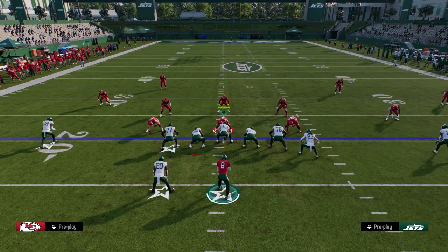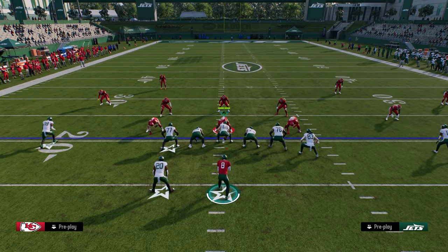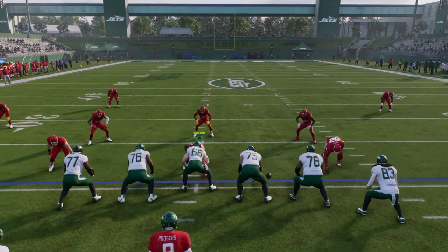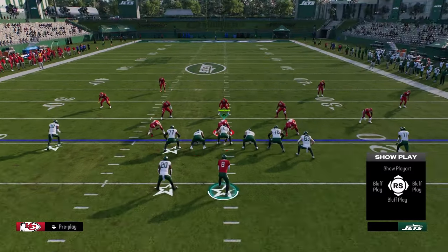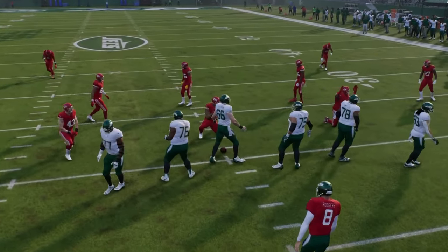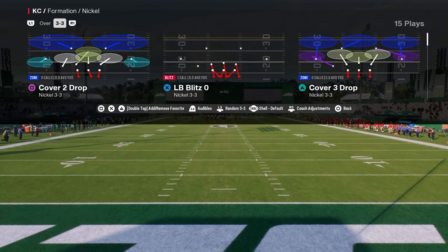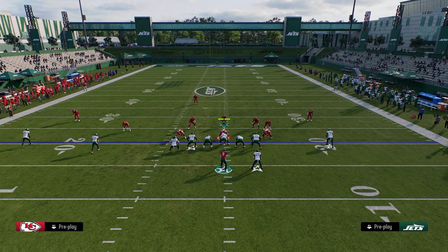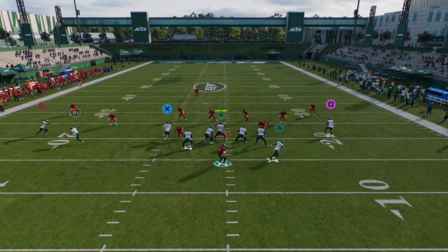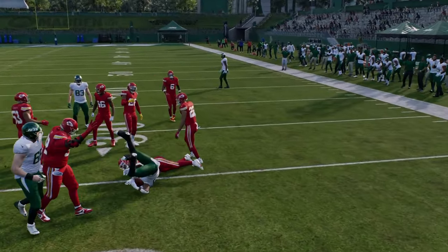A general rule of thumb: you always want to run this offense with your trips to the wide side of the field. In this example I'm showing plays from the left hash, but if I was on the right hash, the trips are really compressed and it's not super effective for spread formations. So what we want to do is flip at the play call screen, flipping everything I've been teaching. Now we can do that same idea from the other side, take the check down read, and try to make somebody miss underneath.